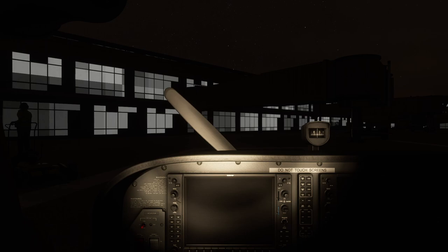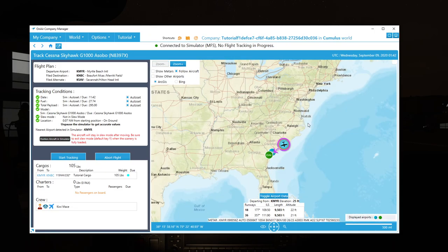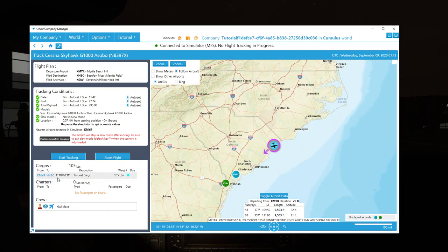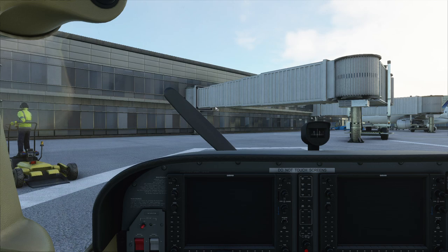I'm inside the simulator now. I'll pull across the OnAir client — it's showing me located here at Myrtle Beach, and we're heading off to KNBC. Everything is ticked green; we're at the right location. To start tracking your flight, make sure your engine and everything is off because you'll need to set it up as you go — otherwise you'll get penalties. You press 'start tracking' and it automatically changed the time of day. You don't need to set up time of day in your simulator; the client adjusts those settings automatically, taking into account any GMT offset.